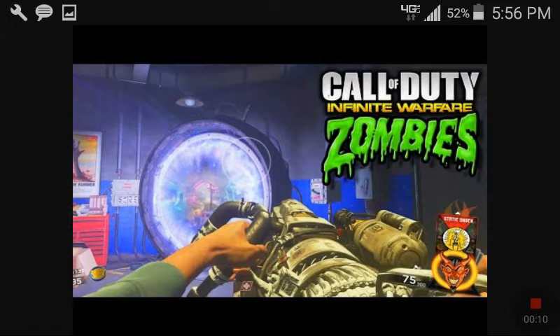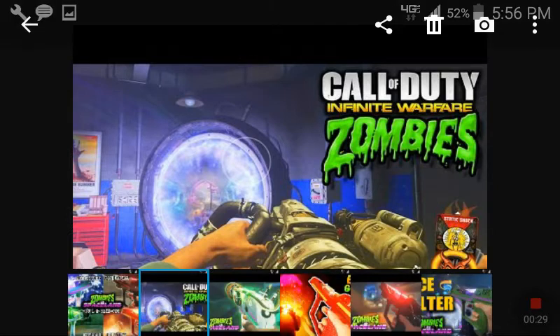Coming in at number 5, we have the Forge Freeze. This gun will demolish anything, pretty much. It's a huge ice gun, and it carries a lot of ammo as well. But if you're trying to get to a high round or something, this is the gun to use.